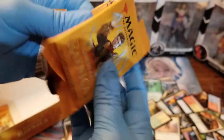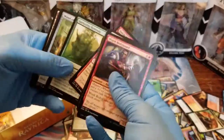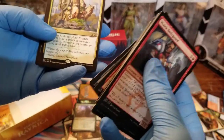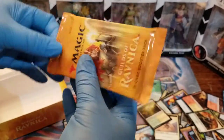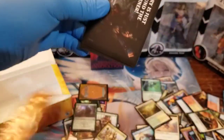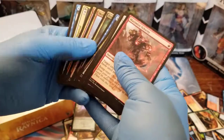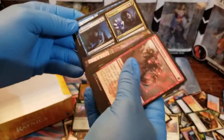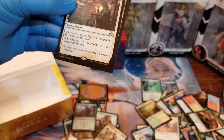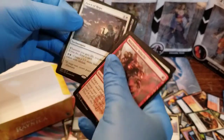We are down to our last two packs — please tell me there's going to be something amazing in here. This has been a pretty good box opening; there's some good stuff I got out of here. And our rare is Camaraderie — I gain X life and draw X cards where X is the number of creatures I control, and creatures I control get +1/+1 until end of turn. Last pack of Guilds of Ravnica — what do you think's in here? Is it going to be a mythic? A foil mythic? Could you imagine? Boros Challenger, another split card, City Watch Sphinx again.